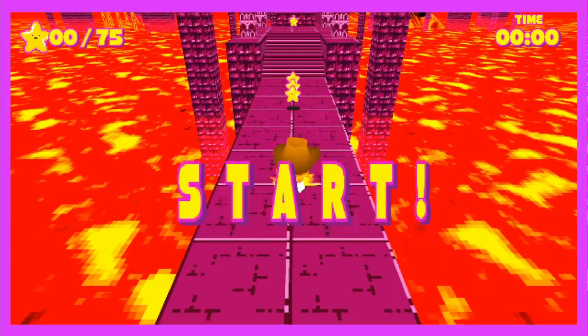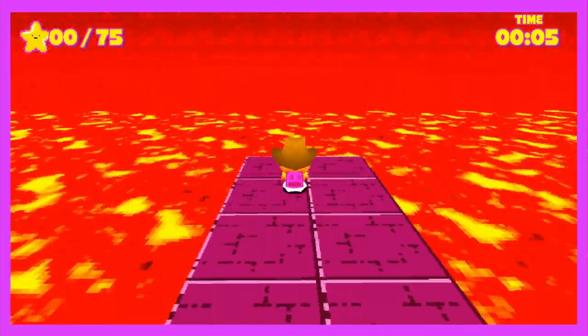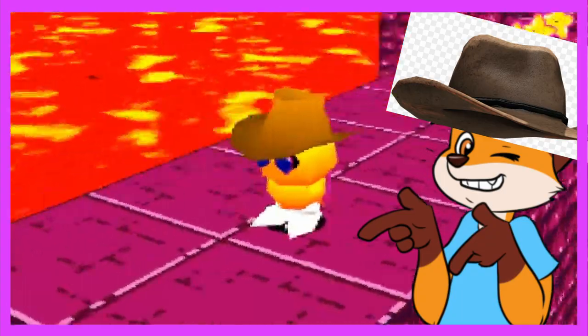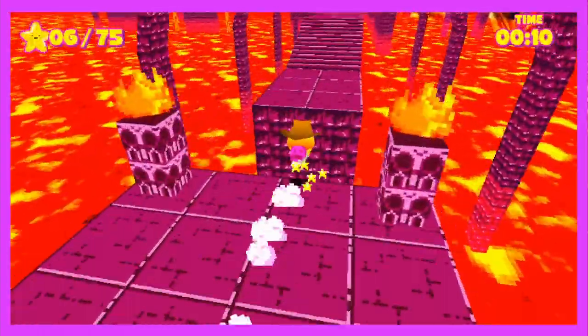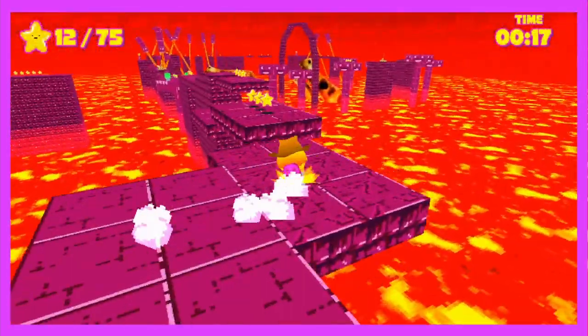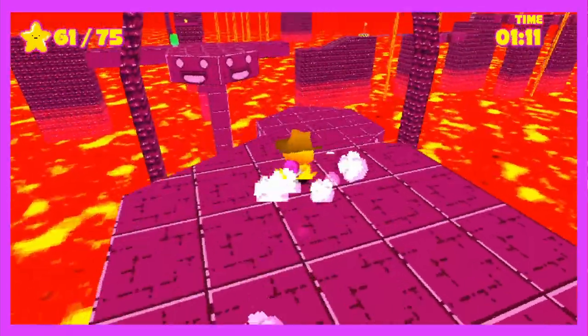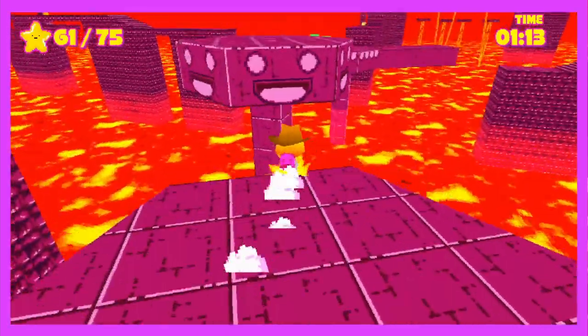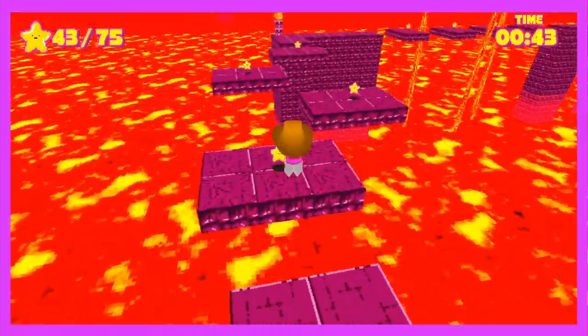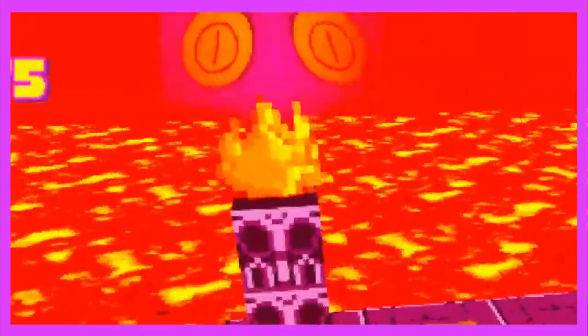Hot-stepping into Stage 4, we arrive in Pyro Palace. The first thing I'd like to point out is the little hat Torii is wearing — looking good there, partner. The first time I entered this level, I thought I was in the Nether from Minecraft. This stage contains no enemies whatsoever. The only challenge is navigating narrow platforms with lava shooting out, spinning platforms, and the occasional crumbling platform. However, there's an ominous looking purple thing back there — just glaring at us. I guess we'll find out in a later stage.